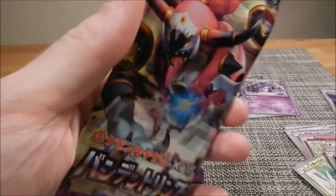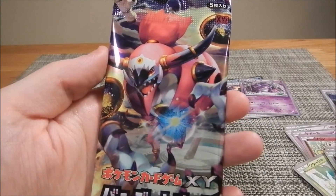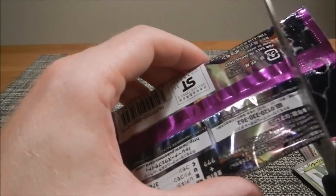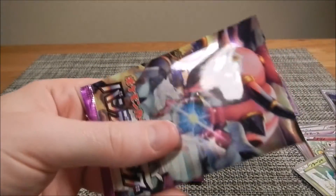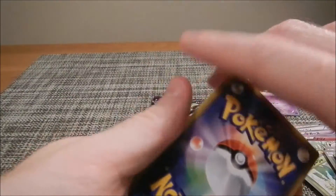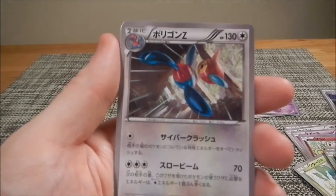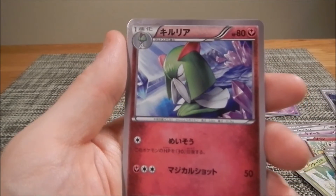Now onto Ancient Origins — last opening I pulled a secret rare from one of these, so I was really happy. Hoping it happens again. These ones aren't first edition unfortunately — the last two packs were. The way you buy cards here, you just pick from a dummy display card and tell them how many you want, so you can't physically check if it's first edition. Need to remember to ask next time. Got Porygon-Z — nice, though I've pulled this one a few times already.